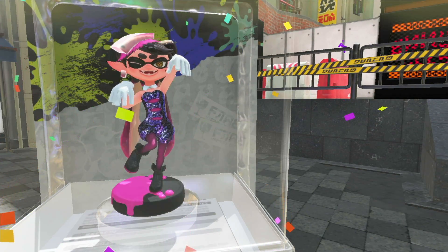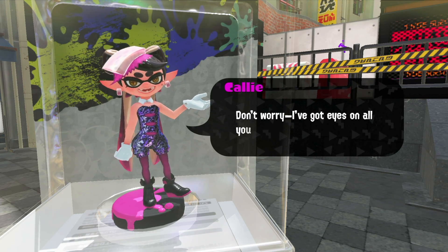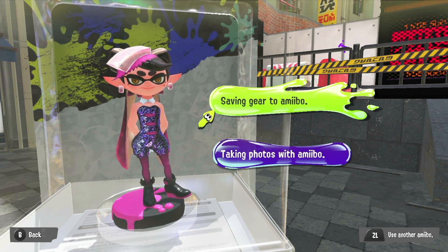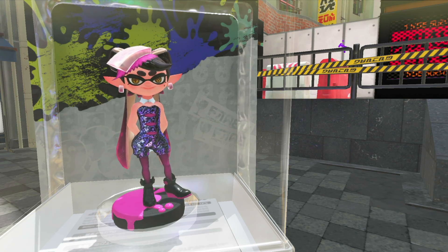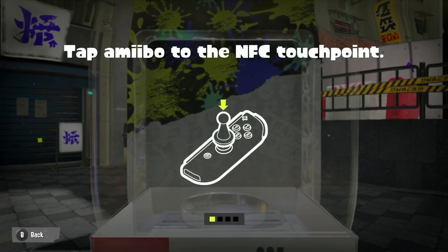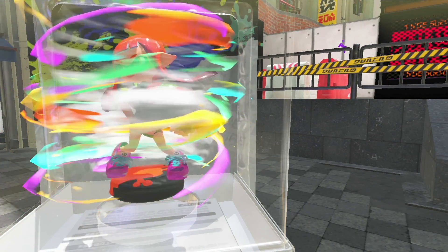Alright, our next amiibo is our girl Callie, who looks like a rock star — she looks like she's ready to party and I love the hair on Callie. I think I previously scanned her when I had my issue and she gave me a t-shirt. I forgot to click 'start recording', but all the other ones I haven't done yet.